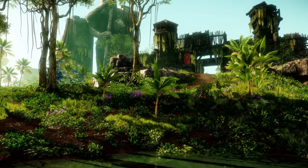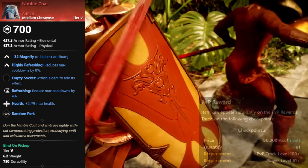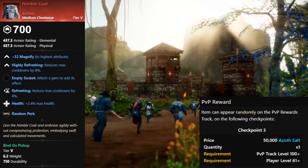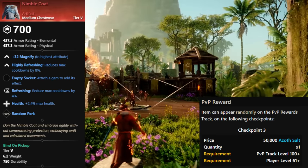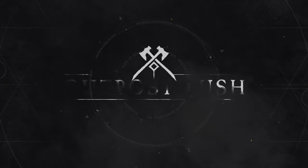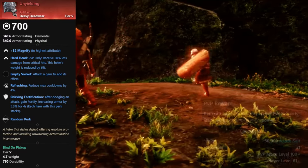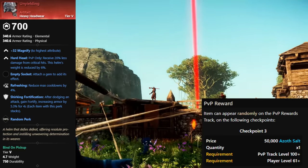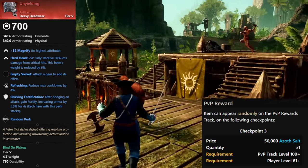After that, we have the medium chestwear, Nimble Coat. For this one, you need to be a minimum level of 61, have a PvP track level of 100 or higher, have 50,000 Azoth salt, and it can appear as any of the three options on checkpoint 3. Next up is the heavy headwear, Unyielding. For this one, you need to be a minimum level of 61, have a PvP track level of 100 or higher, have 50,000 Azoth salt, and it can appear as any of the three options on checkpoint 3.